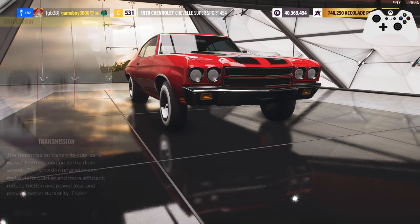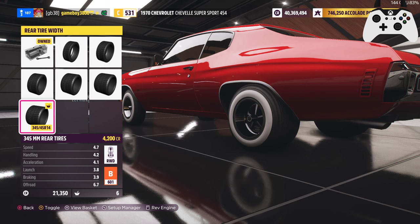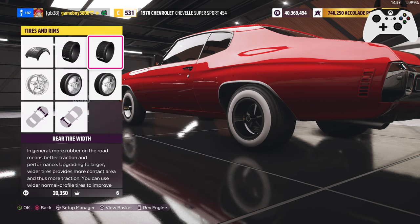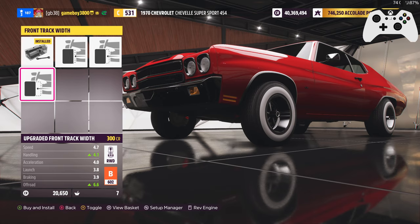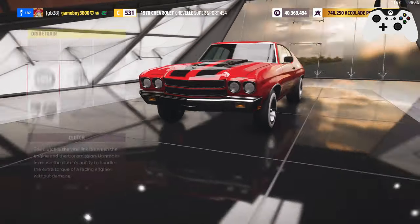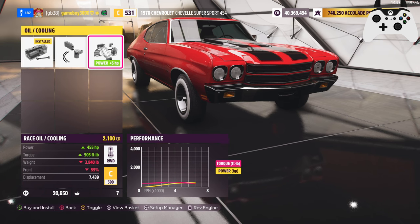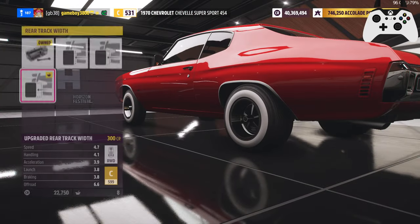Can't go for a gearbox upgrade without going for PI. I don't have enough credits to go for a rear wing. I still don't have enough credits for a rear wing. So we'll go for... hmm, interesting. Can I go for this? I can go for that — get a free point back. It'll cost a bit, but that doesn't matter.